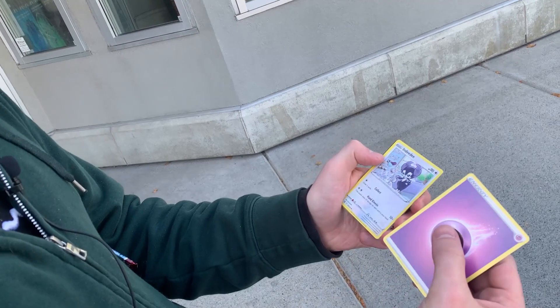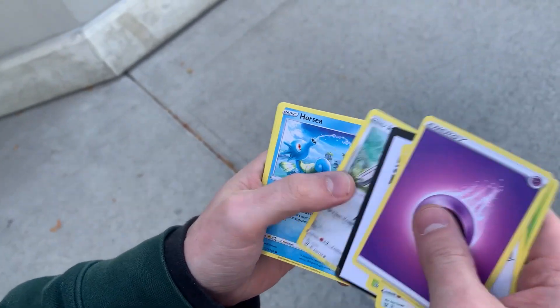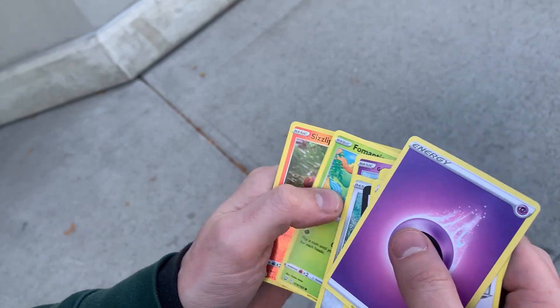We have a Psychic Energy, Indeedee, Weeping Bell, Luxio, there's the code card, Honj, Horsey Mankey, Slowpoke with a Fomantis, and a Sizzlipede with a Pavilion. Brutal. On to the next LGS.